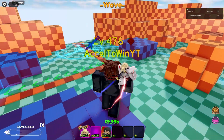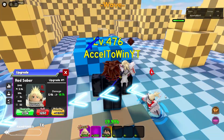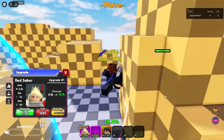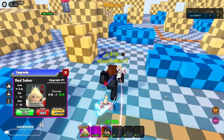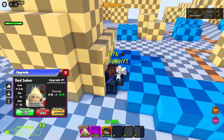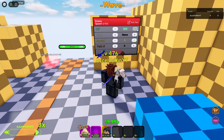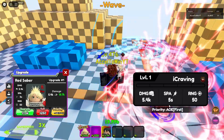Let's place down Red Saber. Red Saber has a singular sword, 5.4k damage, 5 attack speed, and 50 range with a decent size AOE circle. Let's go see the first animation real quick and see if he has a first animation.